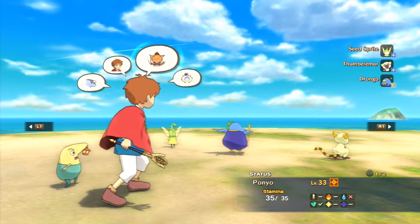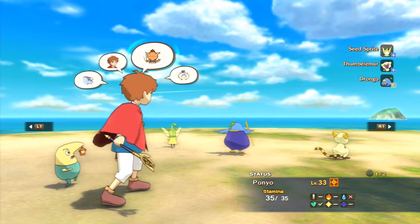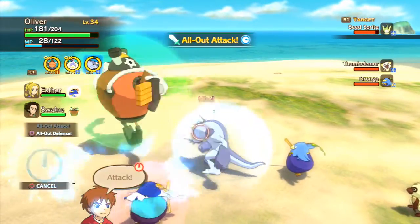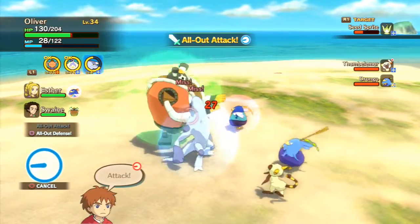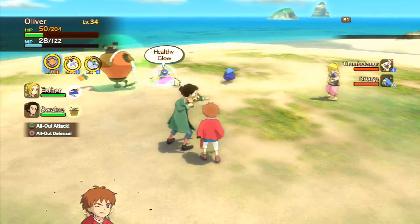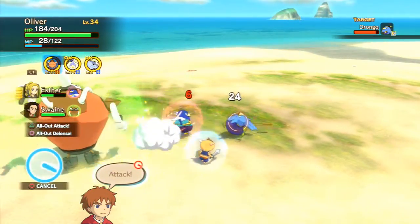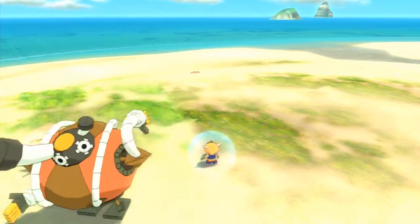Seed Sprites: 233 health, weak to fire, resists light. The Thumbeliemer: 255 health, no weakness or resistance. And the Drongo: 244 health, no weakness, resists water. I'm pretty sure I can use my Denoceros on these guys — oh, he gets two attacks, yay. You probably want to kill the Drongo first because it can heal the enemies, or maybe the Thumbeliemer because it has attacks, but it doesn't really matter. These guys don't have the best recruit rate either, which is funny considering they're the starters — but I guess that makes sense.